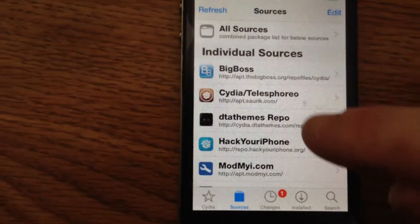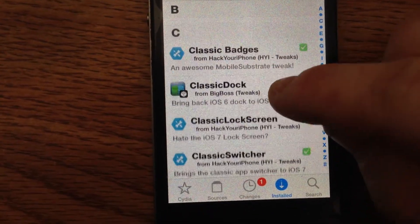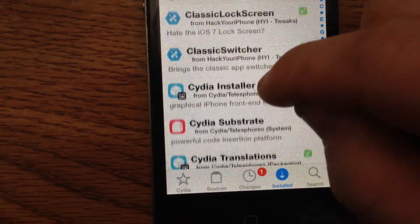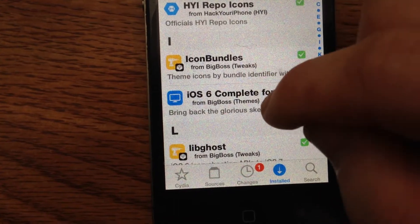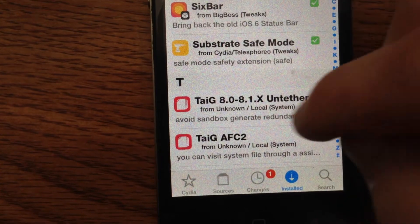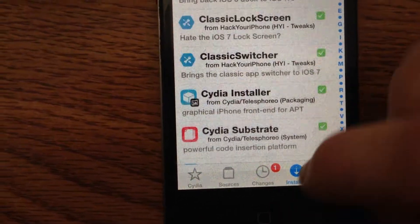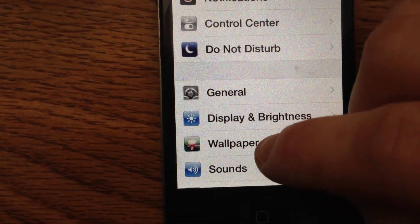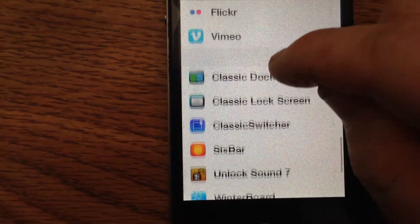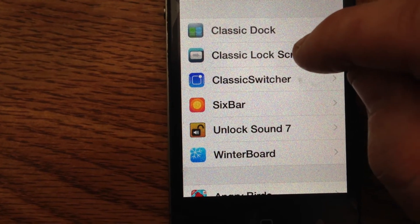Now, after you've got all your pieces here, I'm going to go back to my installed in case you want to see them again. You need Classic Dock, Classic Lock Screen, the iOS 6 Complete Theme, 6 Bar, Unlock Sound. Now, I'm going to have my settings open — there it goes, it changed back. I'm going to go back here so you can see everything.